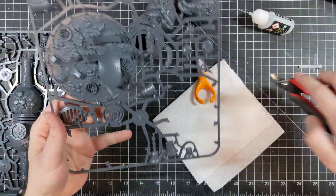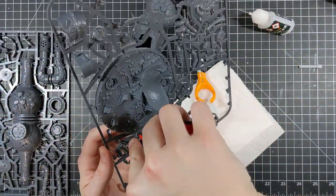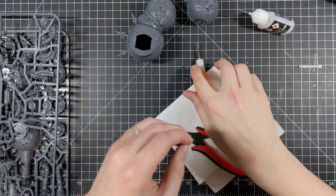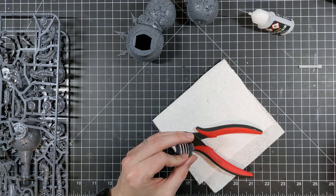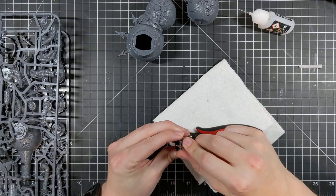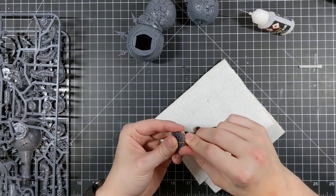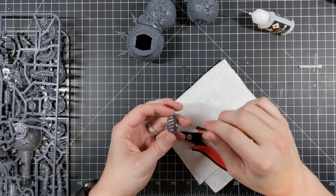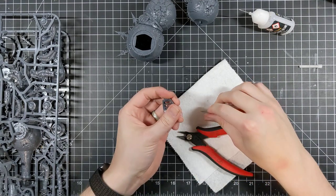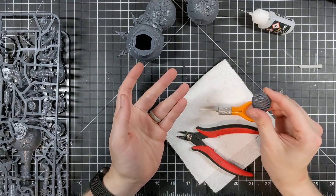For one CP, you can make the whole unit's wounds spill over. I know it's a stratagem now when it wasn't before, but consider that you also have a Great Plague Cleaver in there — and that's a D6 damage power fist: times two, neg three, D6 damage, with three attacks. You could spike the dice with that and potentially kill 18 one-wound models.